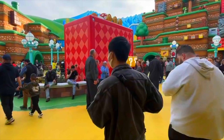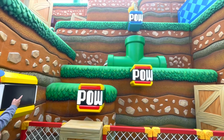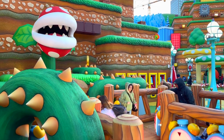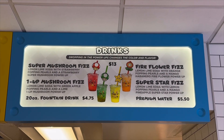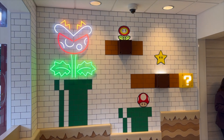Due to its popularity, you currently have to make a special reservation to enter the land. It doesn't cost anything and can be done through the Universal Studios Hollywood app. You can purchase early access to enter Super Nintendo World an hour early, which costs between $20 to $30. A brand new Nintendo themed power-up cafe has also opened in the upper lot to celebrate the one year anniversary of Super Nintendo World.